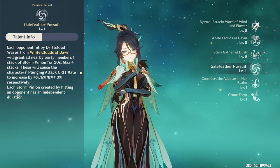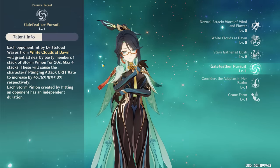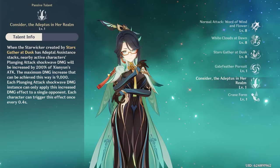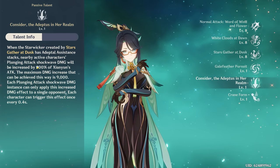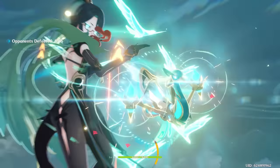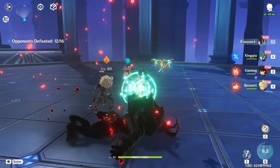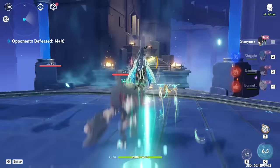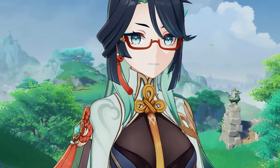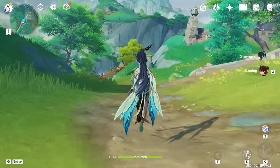The last two things are her passive talents. One is going to give you increased crit rate based on how many opponents you hit with White Clouds at Dawn, which is her skill — it can give you up to a max of 10% crit rate, which is really huge for any character she wants to support. And then her second passive is basically just an increased damage percentage to that AoE anemo attack that you get from doing the plunging damage. She is a very nifty character that's going to unlock a lot of potential for different DPSs, and I think she's going to be a customary support for a long, long time to come. I would definitely recommend picking her up on any of your Genshin Impact accounts.